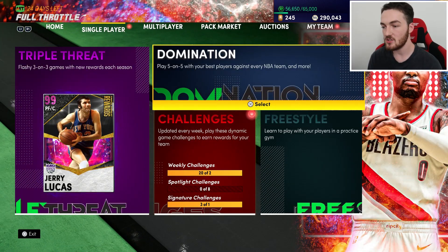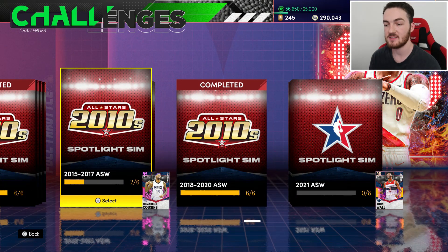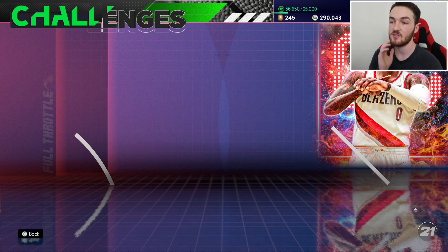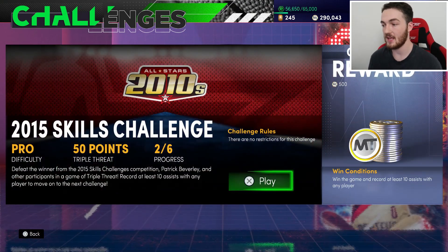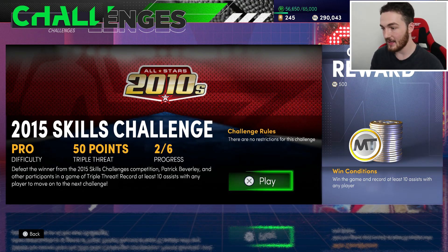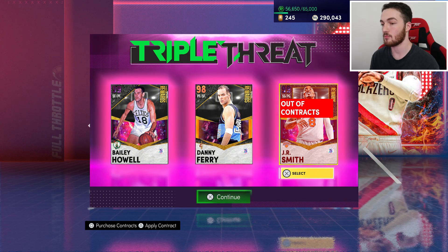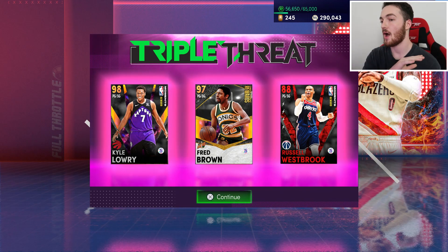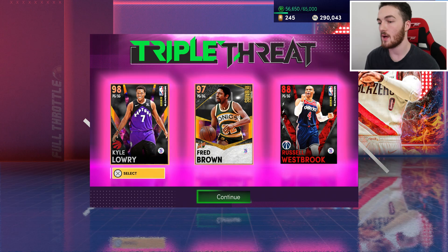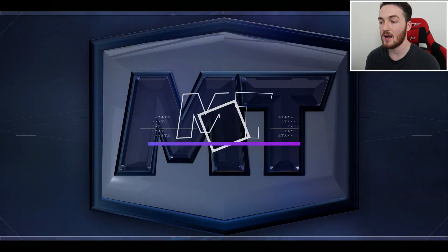To get triple doubles, go to Challenges and then Spotlight Sim Challenges. Scroll all the way to the DeMarcus Cousins challenge — he's the reward, a Pink Diamond DeMarcus Cousins. You need to have completed the first game at least, then go into the second one. It is a 50-point Triple Threat game with no restrictions — win the game and record at least 10 assists with any player. Difficulty is on Pro, so build your lineup accordingly.